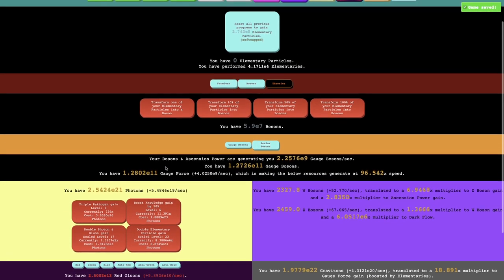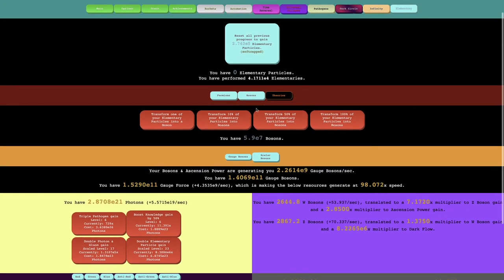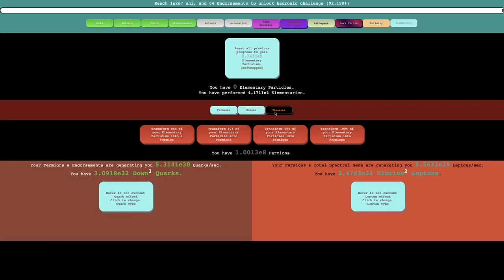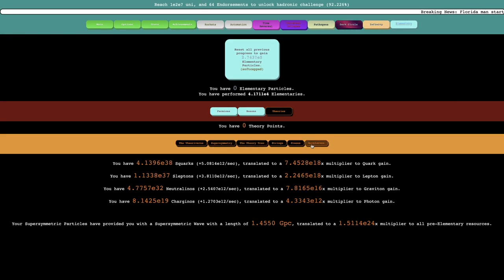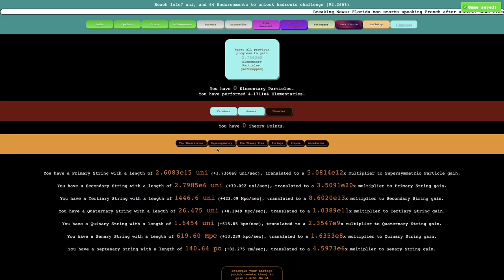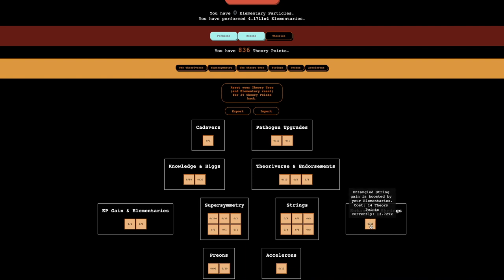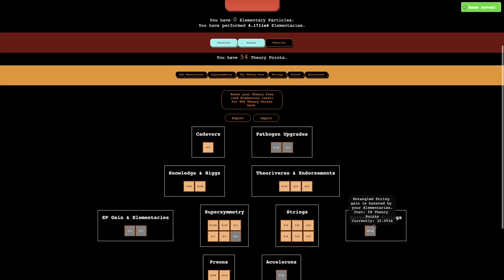It doesn't really help any of this, but I'm now 92% to Hadronic Challenge, so at least that's something. Maybe instead — well, I've grinded this supersymmetric particle, so if I want I can focus on strings now. But it's really not that good, because if I go to entangle strings and get everything in it, this is actually a little bit better than before — it was like 12 times, now it's 32 times. This may be decent.